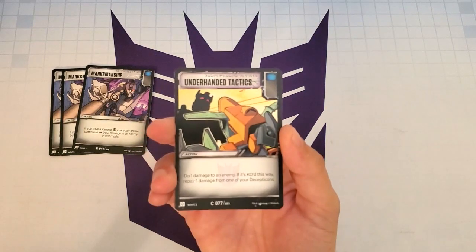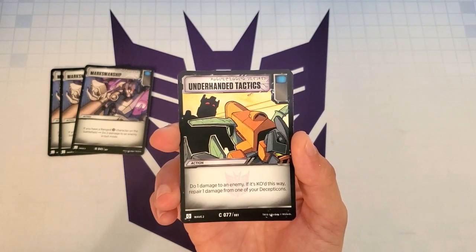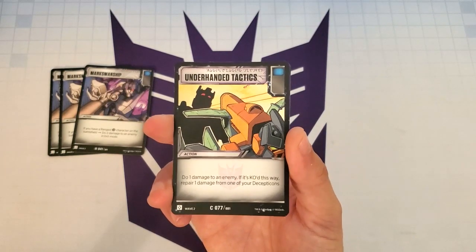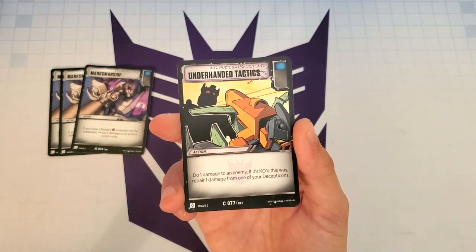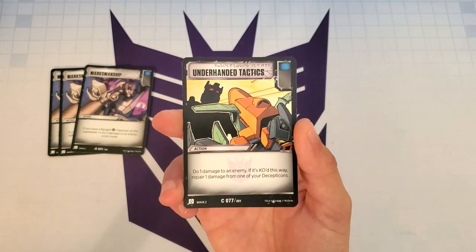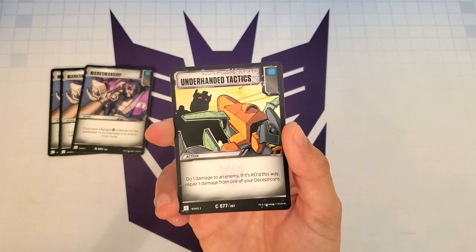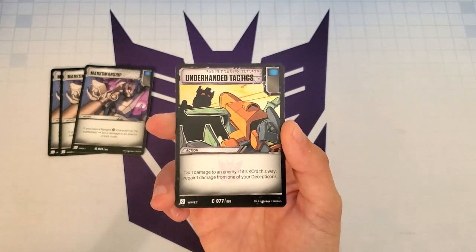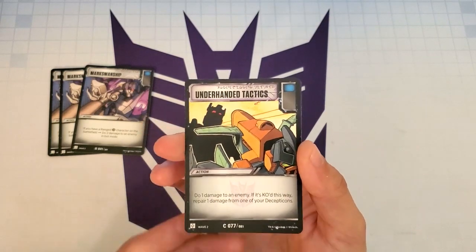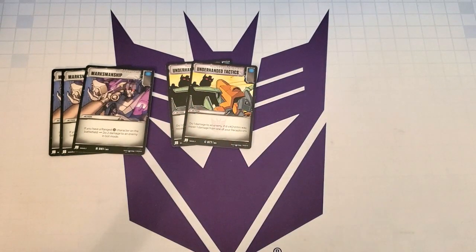The next card is Underhanded Tactics — an action with a blue icon that says do 1 damage to an enemy. If it's KO'd this way, repair 1 damage from one of your Decepticons. This is basically the blue version of Zap. Any free damage on cards with blue icons is really great regardless of amount — 1 damage could mean the difference between knocking out a character or having to attack into them. It also has a possibility of repairing our characters. I put two copies of Underhanded Tactics in the deck to keep it at 40.